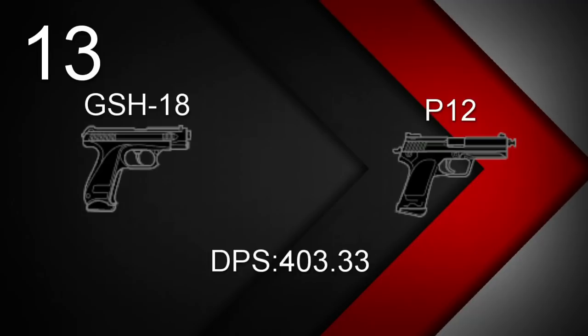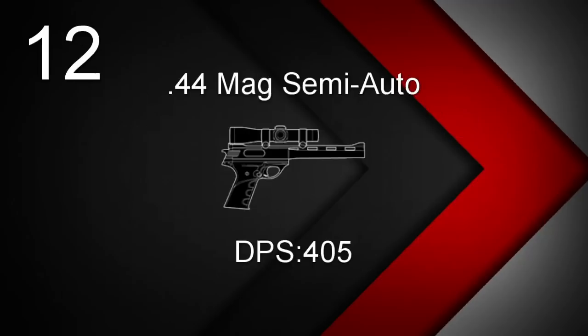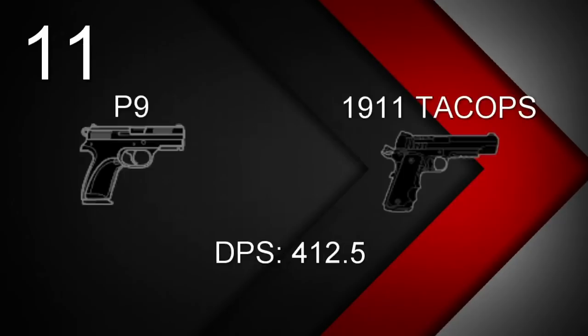At 13, we have a tie between the GSH-18 and the P-12. The GSH-18 is available for Glaz, Fuse, Kapkan, Tachanka, and Finka, with a DPS of 403.33. The P-12 goes to Blitz, IQ, Jaeger, and Bandit, also with a DPS of 403.33. At number 12, we have Nomad and Kaid's 44 Magnum Semi-Auto with a DPS of 405. At 11, another tie between the P-9 and the 1911 Tac Ops — the P-9 goes to Twitch, Monty, Doc, Rook, and Lion with a DPS of 412.5.